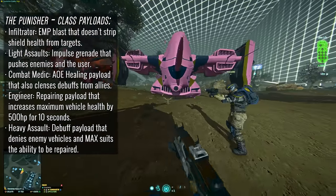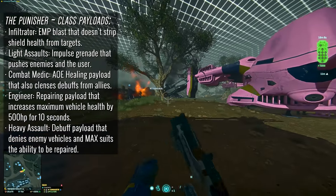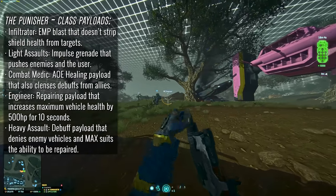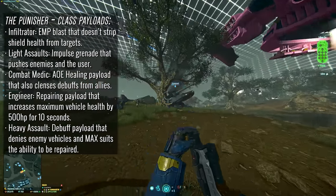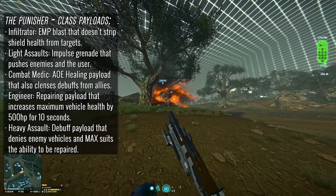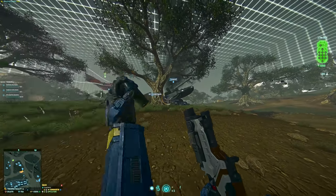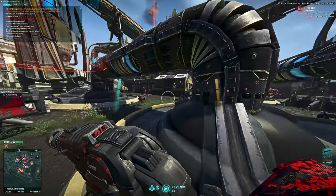The heavy assault payload got a total rework, which is good to see because I thought it was the most underwhelming option in the initial concepting stages. Now the heavy assault payload will create a debuff on enemy MAX suits and vehicles that will prevent them from being repaired for the duration of the debuff — which is going to be a powerful element for stopping MAX crashes or busting enemy Sunderers that are well fortified. That was the second major piece of new content that hit the test servers today.